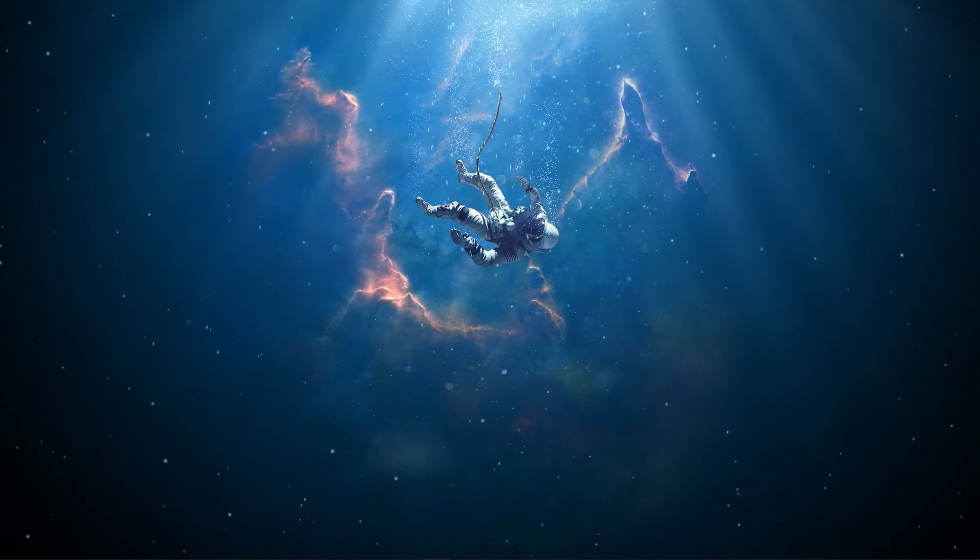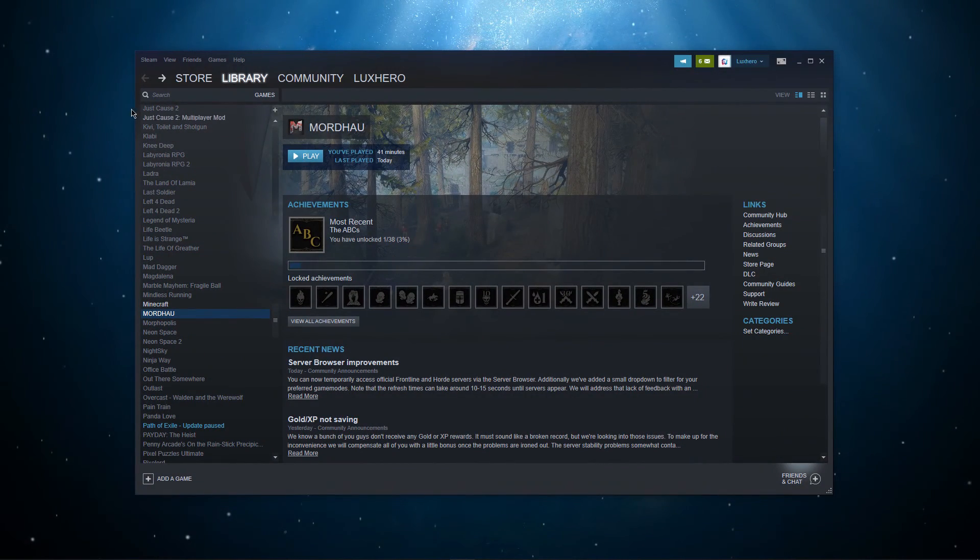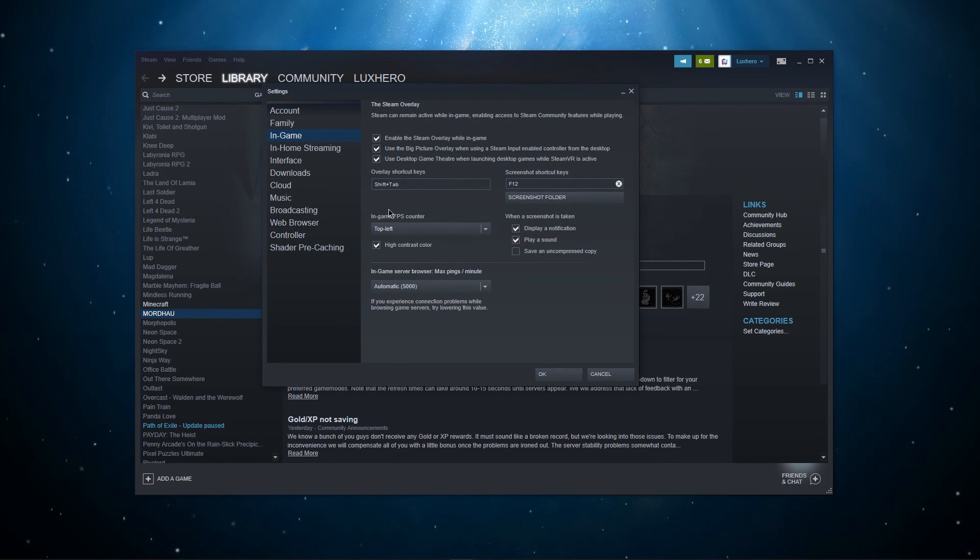If you want to see your FPS in the game, then open up Steam, navigate to Settings, then In Game, and here you can enable the FPS counter if you want to.